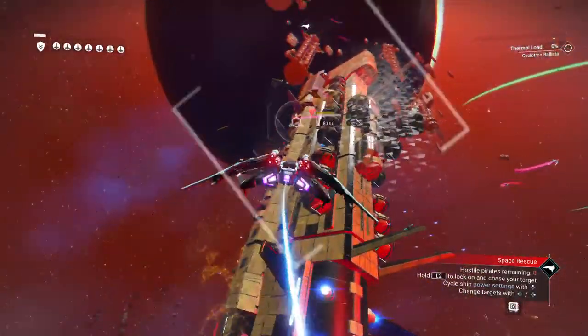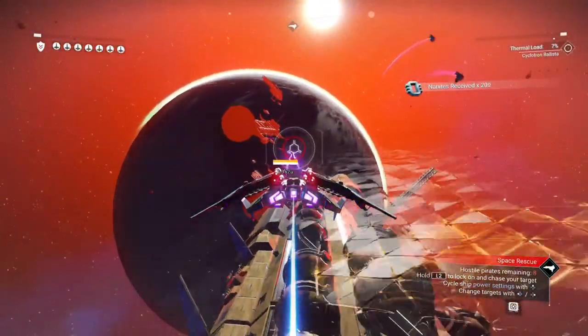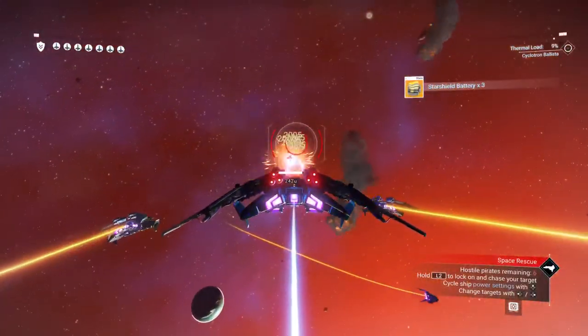Is this a sentinel ship? Yeah, that is a sentinel ship — it looks like one. This has cyclotron ballista and positron projectors — that strategy is so damn good.